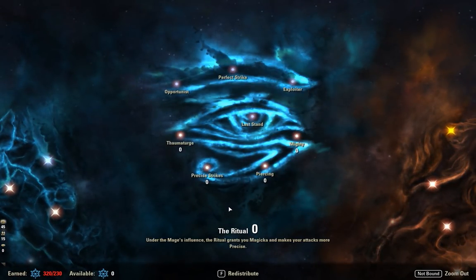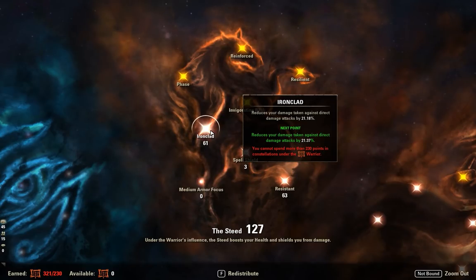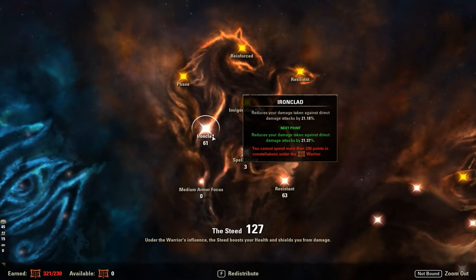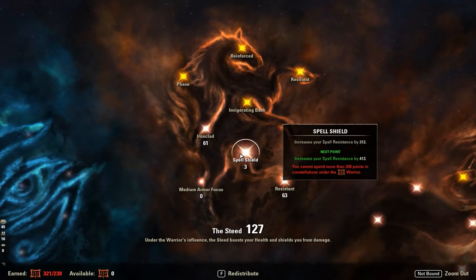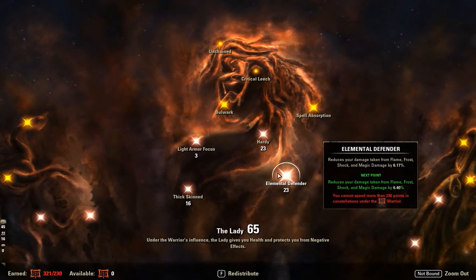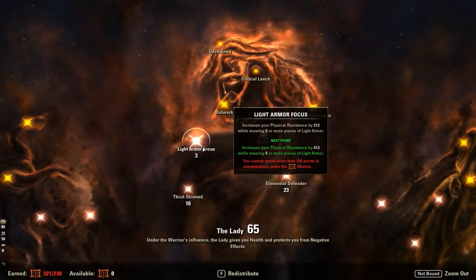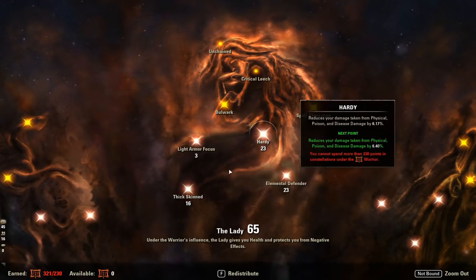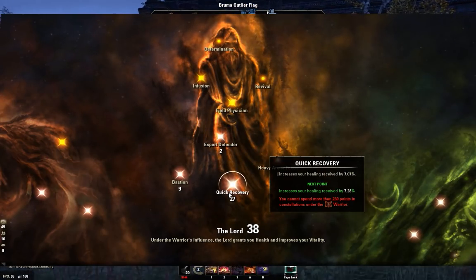We got nothing in the Ritual tree. In the Steed Tree, we've got 61 Ironclad, 63 Resistant, and 3 in Spell Shield. Ironclad is the natural counter to Master at Arms, reducing incoming direct damage — since most bursty abilities are direct damage, this reduces the amount of burst you take. Resistant reduces incoming crit damage, also really great for PvP. In the Lady Tree, we've got 23 Hardy for 6% decreased physical damage, 23 Elemental for 6% decreased magic damage, a little bit in Thick Skin for decreased incoming dot damage, and a couple points in Light Armor Focus. In the Lord Tree, we've got 27 Quick Recovery and 2 in Expert Defender.